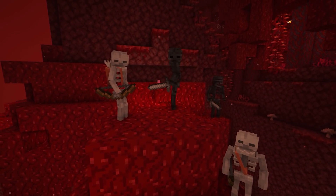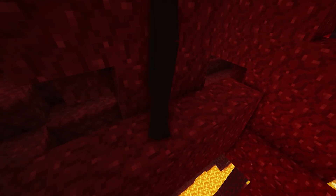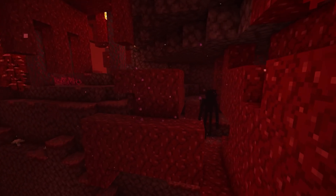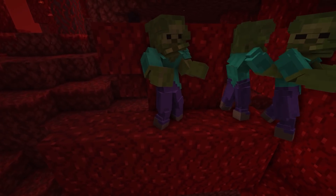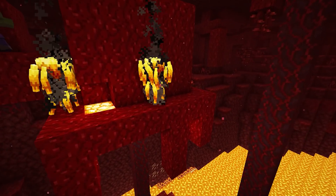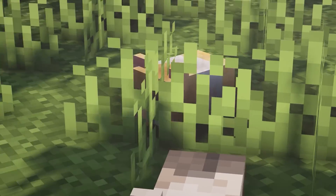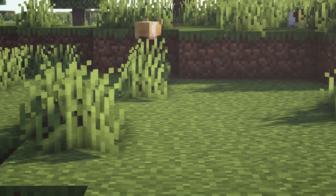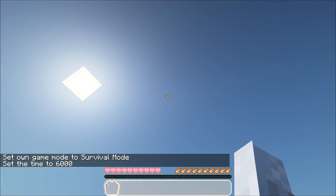Now we've got Improved Hostiles — it improves the hostile mobs: there are skeletons, wither skeletons, endermen, the three-headed wither, creepers, and zombies. It completely improves them and does make them look a bit more threatening, even the blaze which looks kind of scary when you see his face. On the opposite hand we have Guinea Pigs, which are silverfish — you can't really tame these but you could figure something out and trap them.